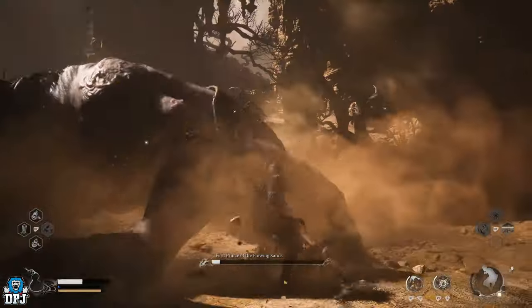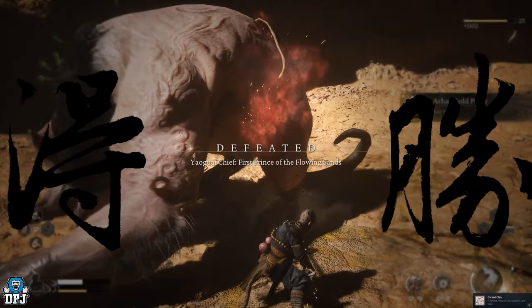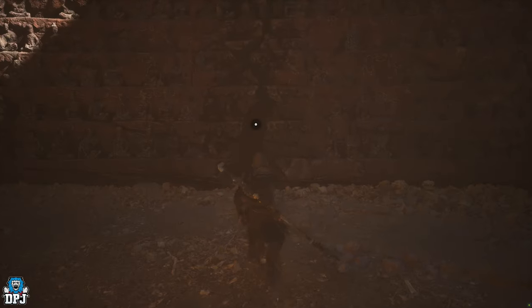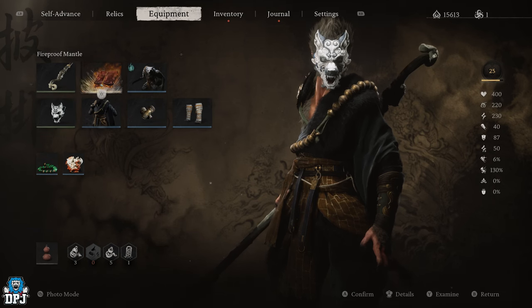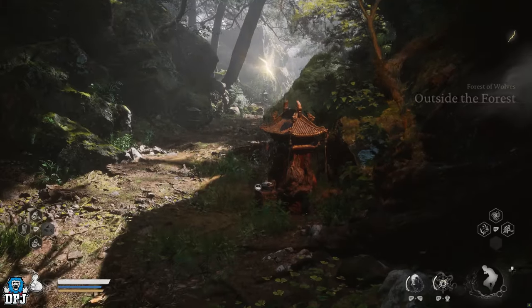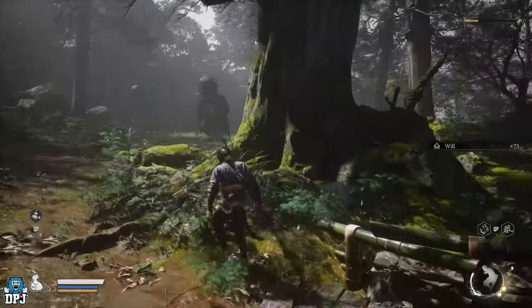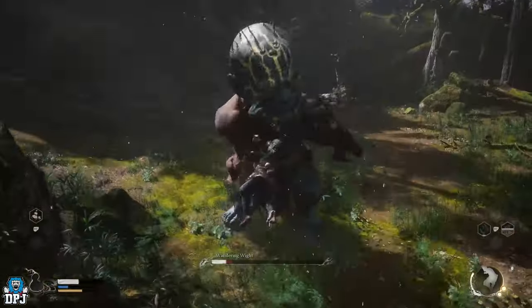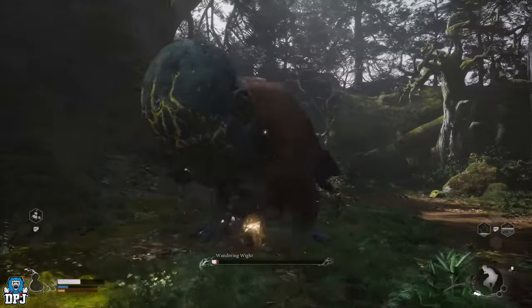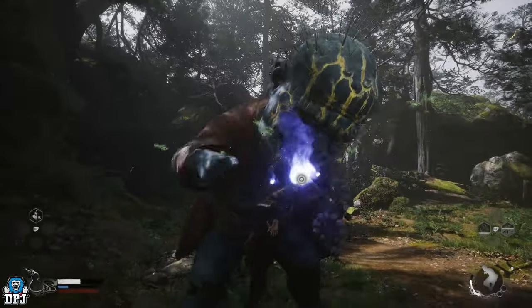If you've already progressed past this without breaking that wall and already taken out this boss, you can use other means to come back and crack your own way through. If you have the Wandering White spirit, you can use his headbutt to break through the wall. To get him, head to the early game 'Outside the Forest' shrine within Black Wind Mountain, push slightly forward and on your right-hand side you will see the Wandering White enemy. Upon taking him out and claiming what's there, when you next visit any shrine you will see the option to retrieve spirits. Once done, equip the Wandering White in your inventory and use him to headbutt the wall — it's as simple as that.